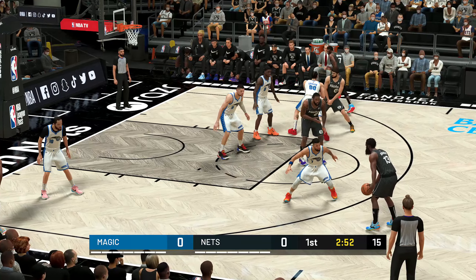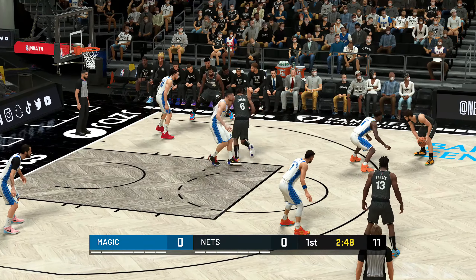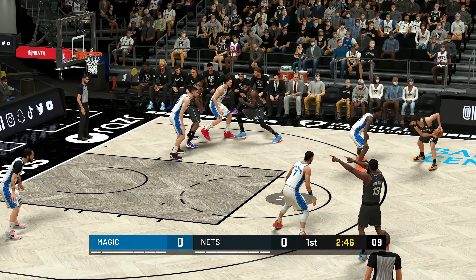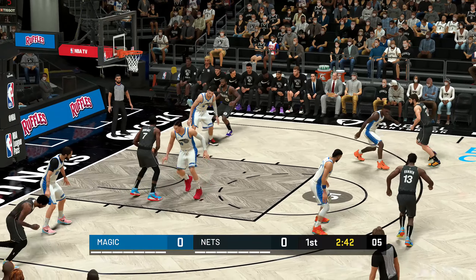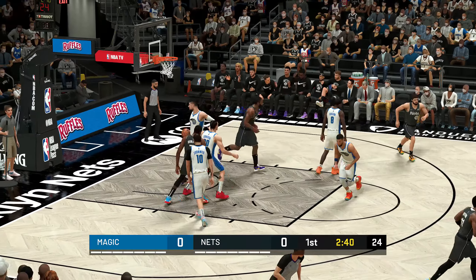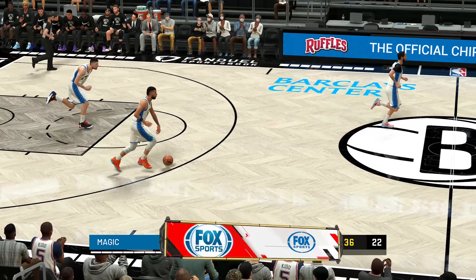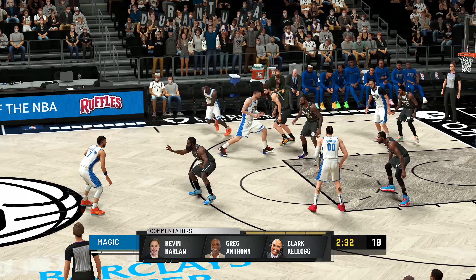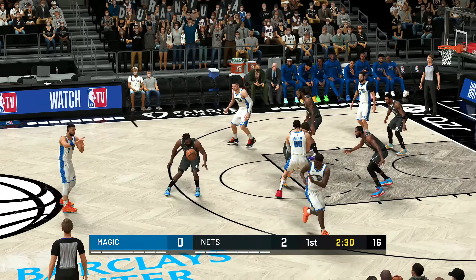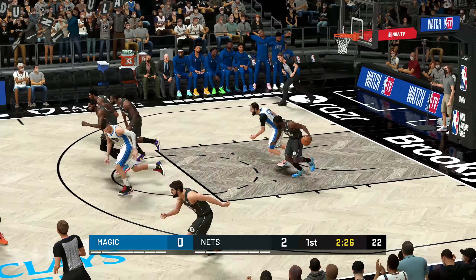Harden surveying the defense, pass to Harris. And it's Durant that time on the assist by Harris — you know, with Harris, if you're open he's going to make sure he finds you. And here is Carter Williams, there's Bacon from outside — off the mark.